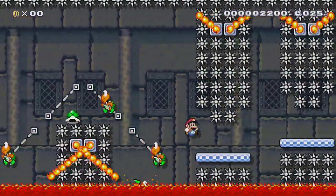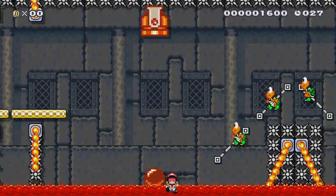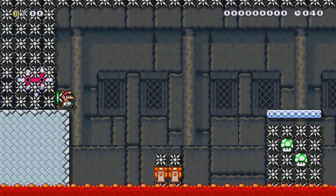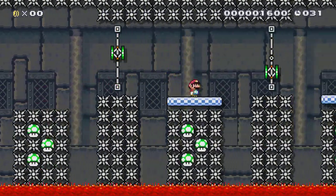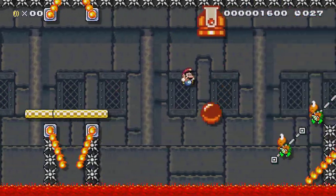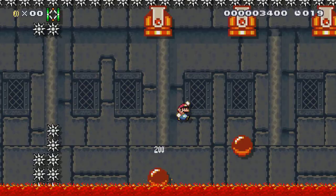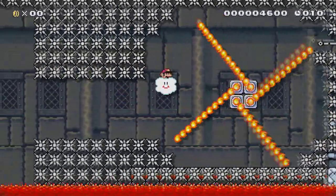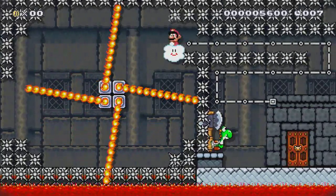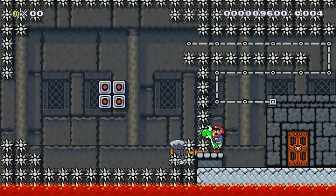Again those koopa troopers - there's koopa troopers. Oh look at that, that was perfect. I missed the mushroom - what? Spin jump, spin jump. Wow. There we go, yes I have the mushroom, I have the mushroom! The cannonballs are a bit low but I'm okay. Right, perfect - come on. This time I actually get the mushroom Mario, don't be so useless like you were last time. Perfect, beat the level - and I've done it! There we go, I get my Yoshi and I get through the castle.